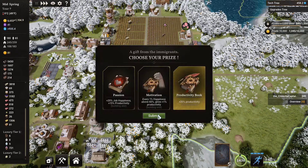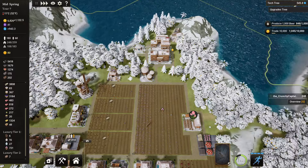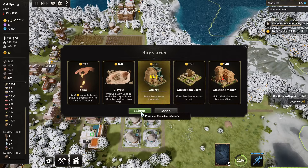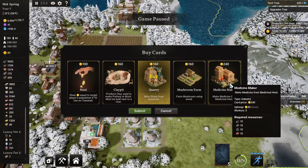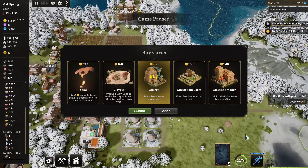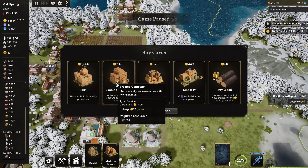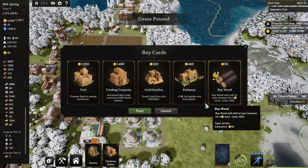And then we'll add some more productivity to this one over here. Before that time runs out, I want to see — we need another stone quarry, definitely. We would like to have that. Let me just pause it so we can do this quickly. The medicine maker — don't think we need another one of these. We can use this area for some more medicinal herbs as well, so we can just up the production on that. Trading company — automatically trade resources with the world market. I don't think we are there yet, but we'll get there.